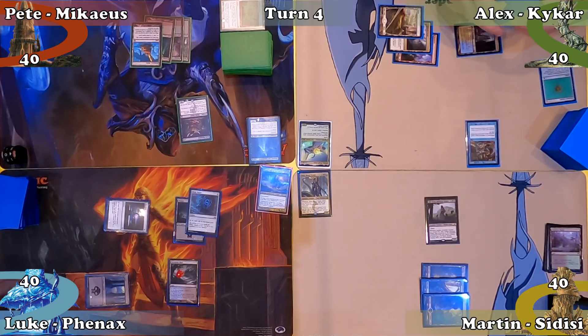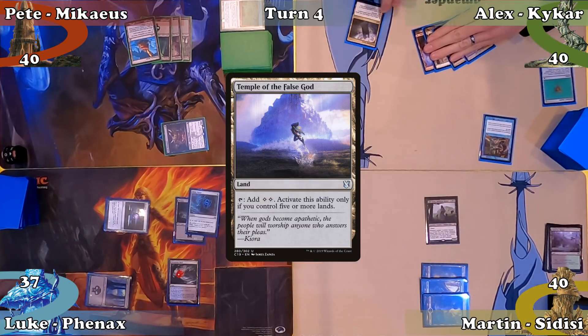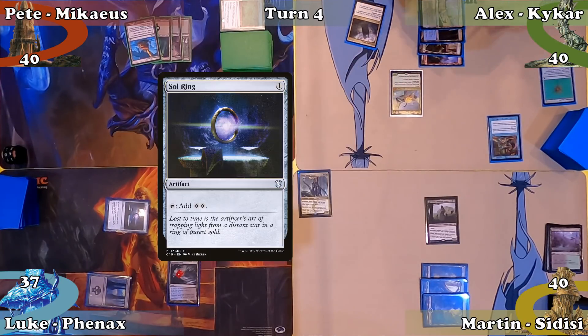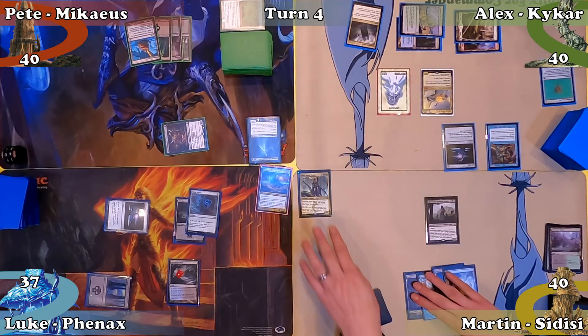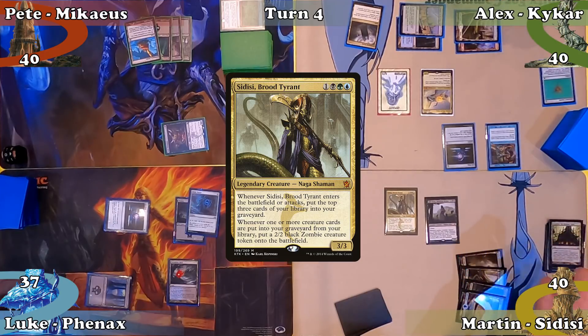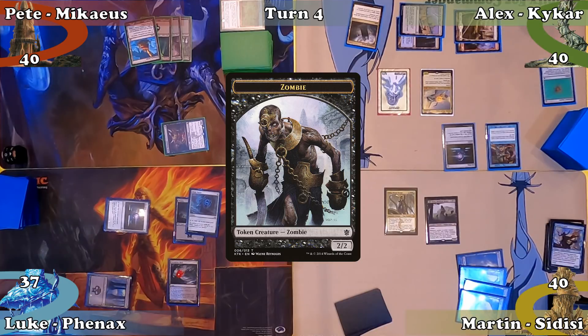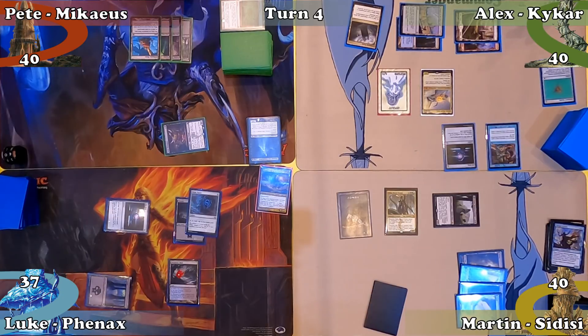Pete plays a Swamp and moves to combat, attacking Luke with his Haruspex dealing 3 damage, then passes to Alex. Alex plays Temple of the False God and casts his commander Kykar Wind's Fury, then casts Sol Ring, creating a 1/1 Spirit with Flying thanks to Kykar's ability, and passes. Martin plays an Island and casts his commander Sidisi Brood Tyrant, allowing Alex to draw from his Rhystic Study. Sidisi mills 3 cards on ETB, putting a creature into the graveyard and making a 2/2 Zombie. Moving to combat, Martin attacks Luke with Liliana dealing 2 damage and gaining 2 life.